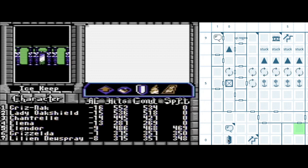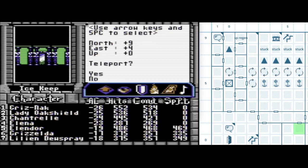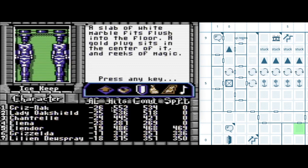So instead of wandering through all of these spinners, I'm just going to teleport there. According to my map, it's 9 north and 4 east. We should find ourselves warped over here, and we are.